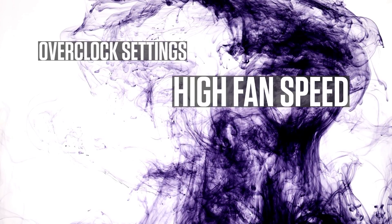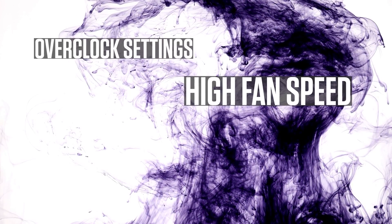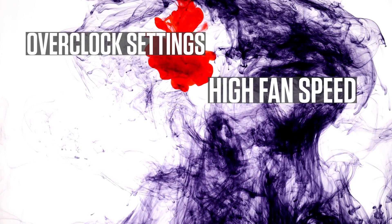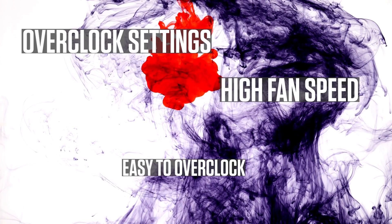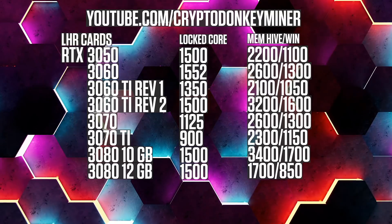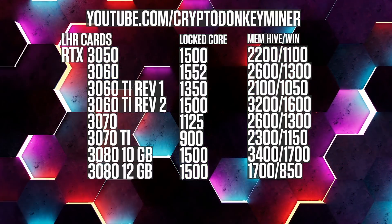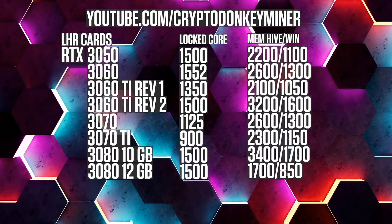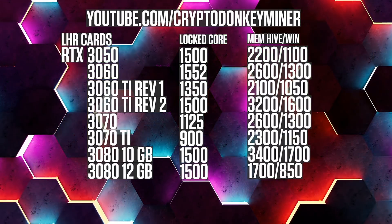Please remember to put your fan speed very high when you are mining Litecoin and Toncoin with Ethereum. The actual overclocking is easy. Try to lower your memory speed if you have stability issues. Please note that all graphic cards are LHR cards. The order will be as following: card, core, memory Hive, memory Windows.